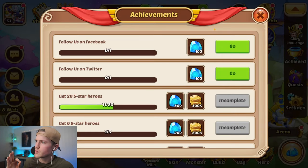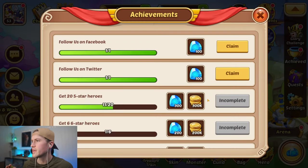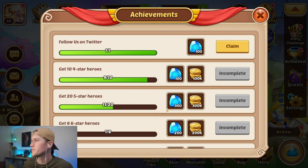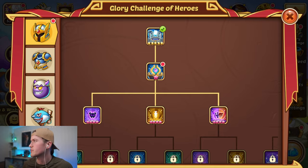To get these two achievements, you can just click go and it will open the website, then go back and open your achievements again — they should be claimable. You don't really have to actually like and follow them on Twitter and Facebook.